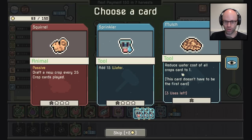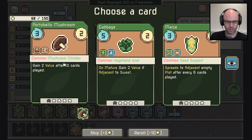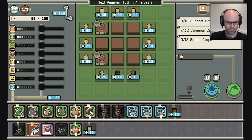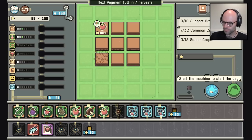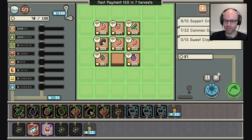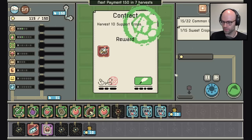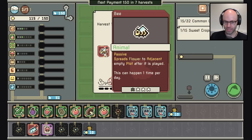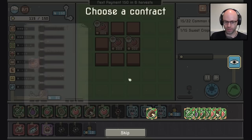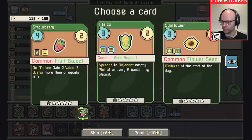Add 15 water; reduce water cost of all crop cards to one, three uses left. I'm skipping this for gold because I don't know what I'm doing. Give me a portobello mushroom — we already have one, so combine those and level them up. One, two, three, four, five, six, seven — never mind, he cannot do math. 37 gold — harvest me. Give me a bee: spreads flower to adjacent empty plot after it's played. I'll take that — harvest 11 mushrooms, get a bee synergy going.